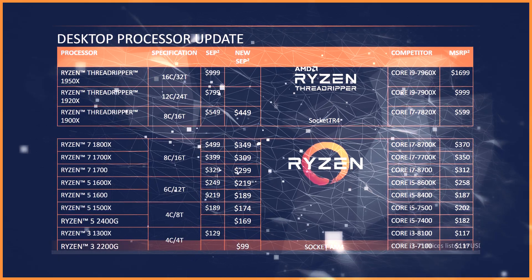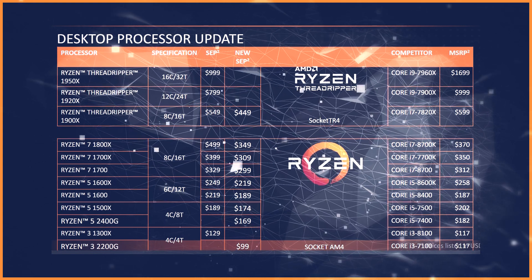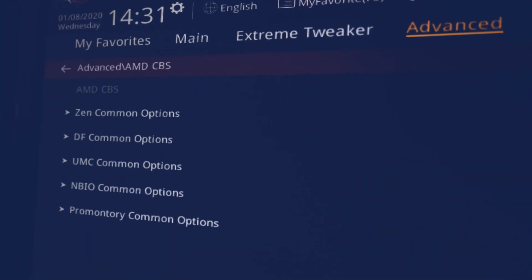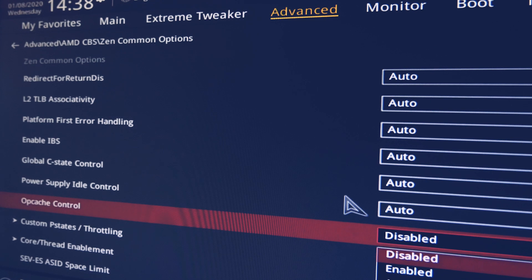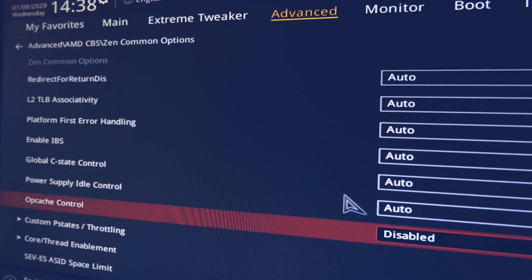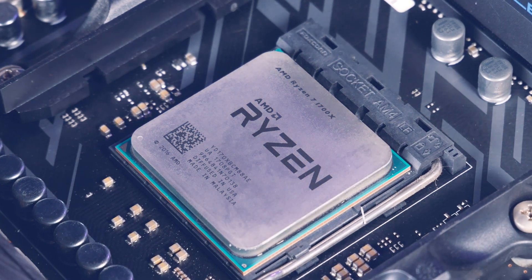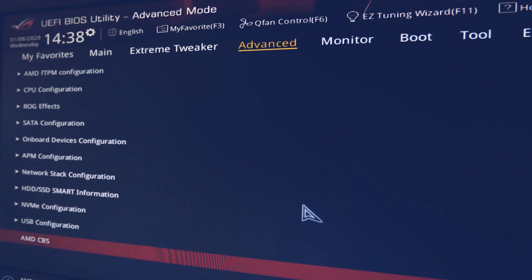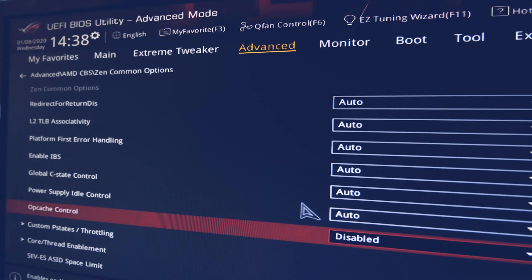Mostly I've heard this happen with Ryzen first gen CPUs, but if this helps your CPU too, please tell me in the comments. The fix is quick and simple — we just want to disable Opaque Cache in the BIOS. You just have to find it depending on your motherboard brand. My Ryzen is on a Crosshair 6 motherboard from ASUS, so I found it in Advanced > AMD CBS > Common Options, and then put Opaque Cache Control on Disabled.